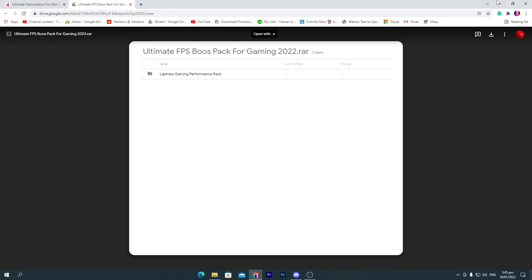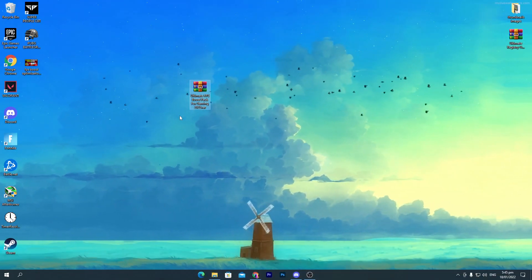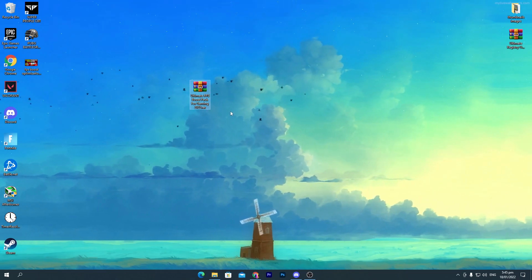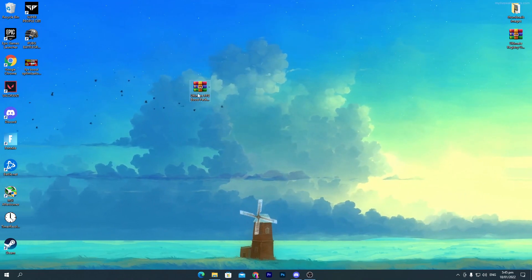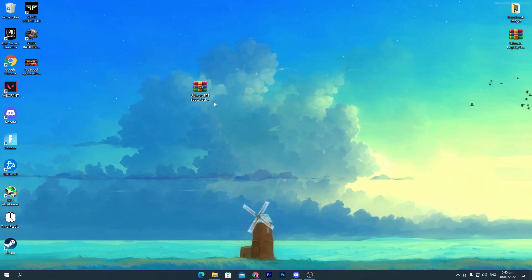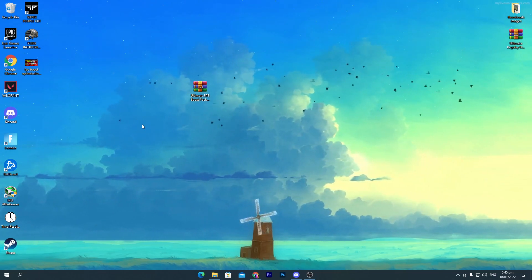It will take you to Google Drive — click the download button and download this pack to your PC. If you want to download directly without going to my website, join my Discord server and go into the pack section where you'll find the post link. If you have any issue downloading, ask me in the comments or on my Discord server.